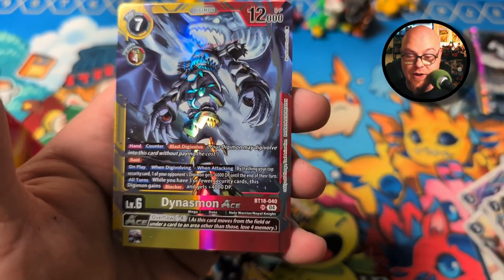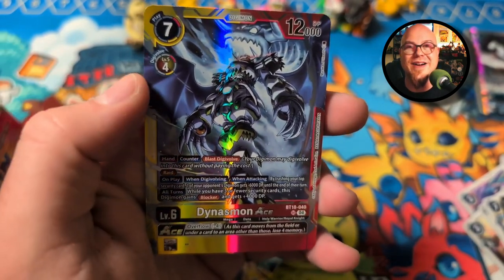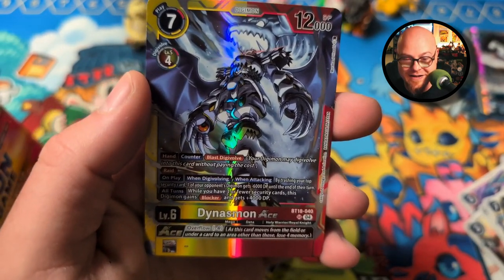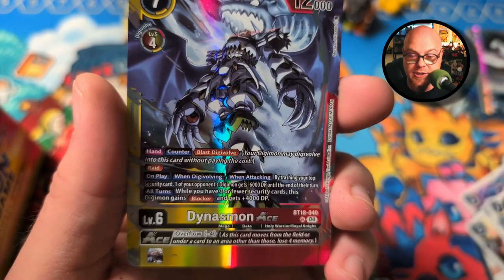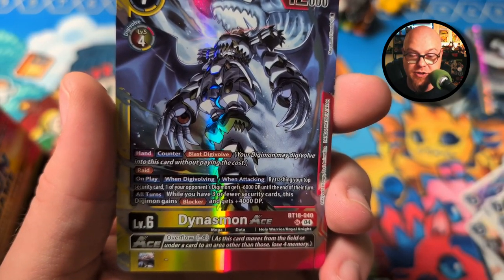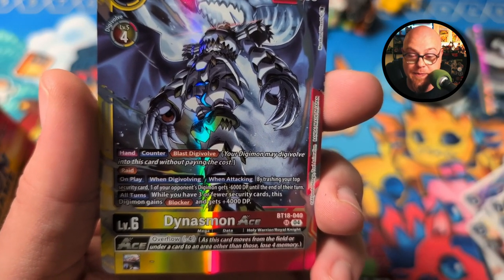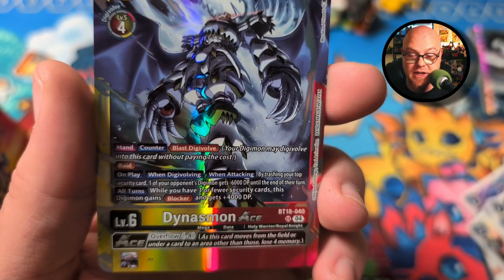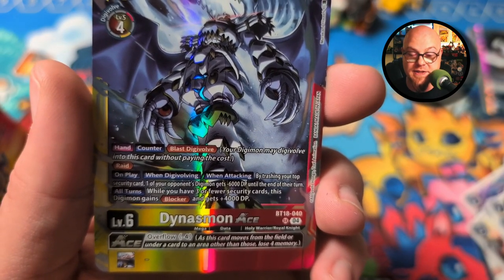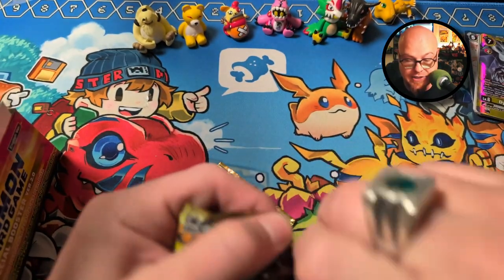Dynasmon Ace — look at that, we got our SR! That's so cool. It's got a hand counter so you get to blast Digivolve. There's Raid. On play, when Digivolving and when attacking, by trashing your top security card, one of your opponent's Digimon gets minus 6,000 DP until the end of their turn. While you have three or fewer security cards, this Digimon gains Blocker and gets plus 4,000 DP. What a cool card!